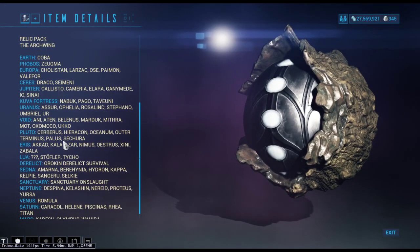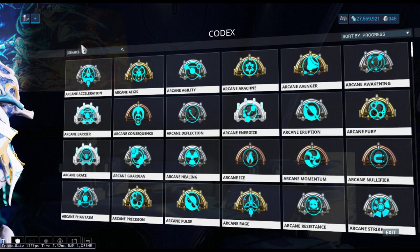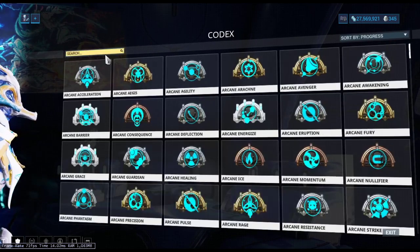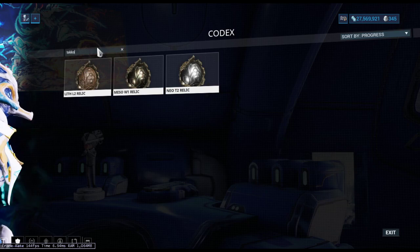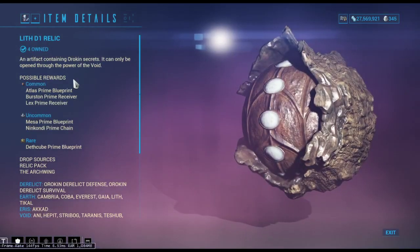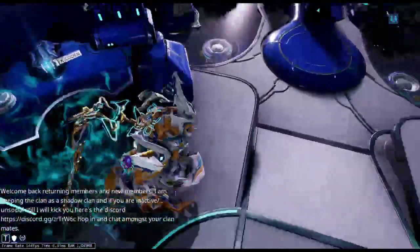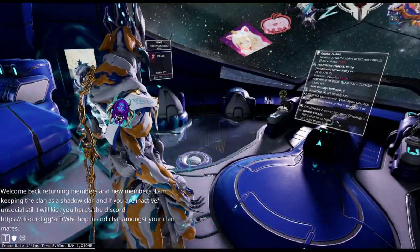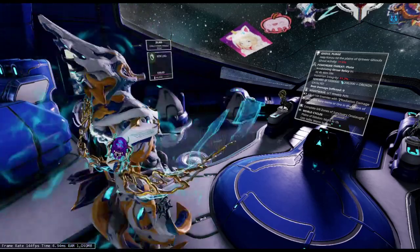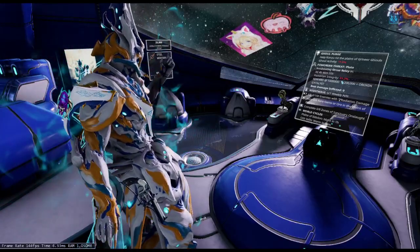Even if it's not updated on the wiki, you can just go in the game, type in Atlas in the Codex, and see the drop sources. To recap: go to Codex, go to Universe, go to Relics, and type in whatever you're looking for. So if it's Techo — boom, bada bang — there you go. That's how you can easily start getting Atlas. The RNG is up to you, but that's a quick way to figure out how to get his parts without waiting for the wiki to update.